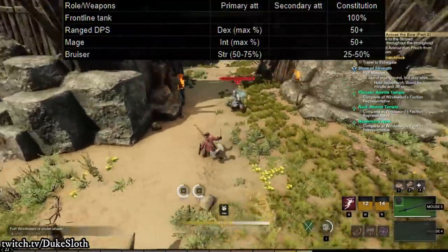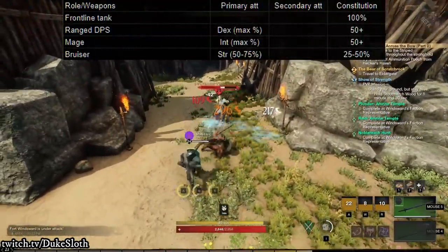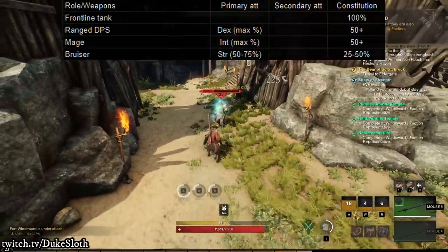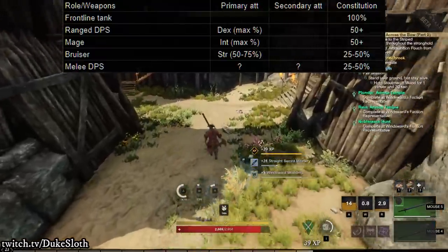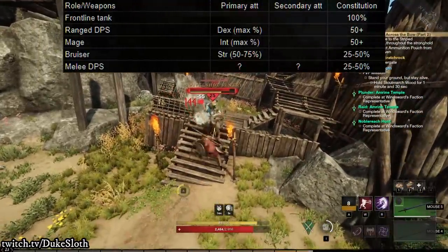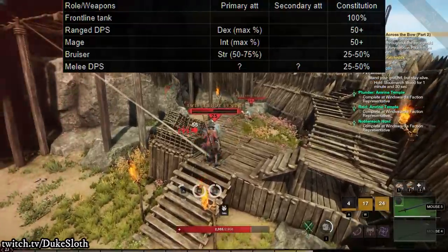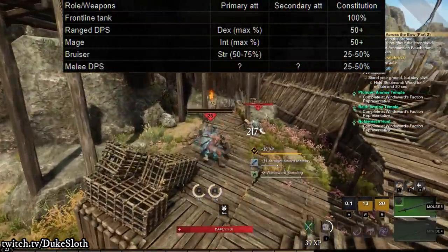Sometimes you will inevitably swing forward and land in an enemy's attack range, just because of how New World's attack animations currently work. When looking at melee DPS — so less bruiser, more damage — the stat distribution is similar, but it depends a lot more on the specific weapon, so we'll get to that a little bit later. Generally, I would still recommend 25 to 50% of your points in constitution just to have sufficient survivability, because you're still in melee range.